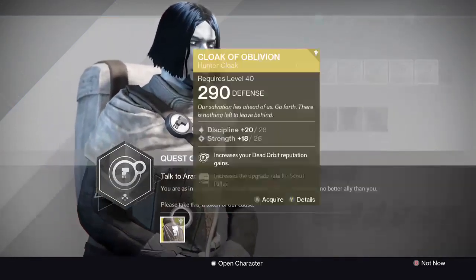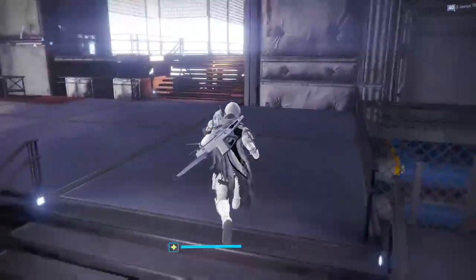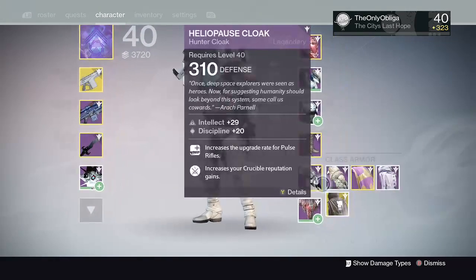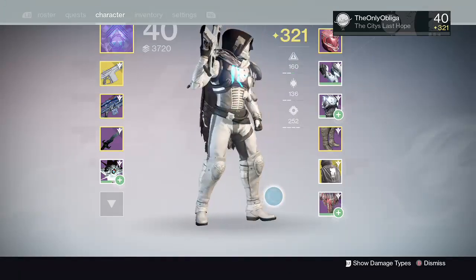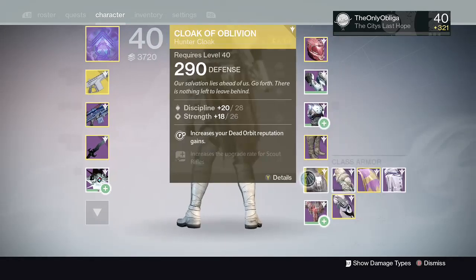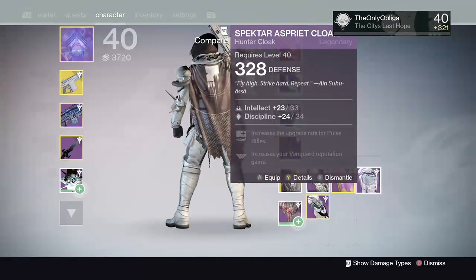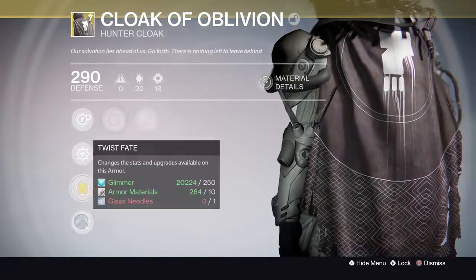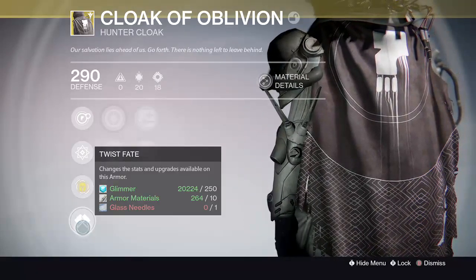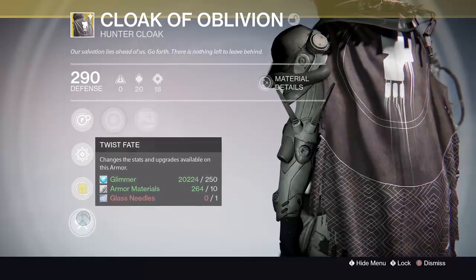Let's fetch my cloak. It's so beautiful! It's not that exciting but I still got it. Okay, it increases upgrade rate for a scout rifle. I kept the spectre thing — and oh, you can change the stats and upgrades on this. Oh, it's because it's an exotic armor piece, that's why. That's actually really cool — I didn't know it had glass needles on it.